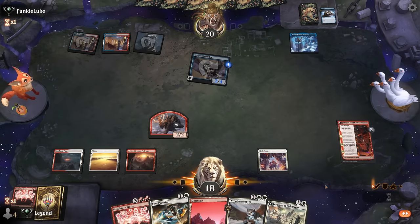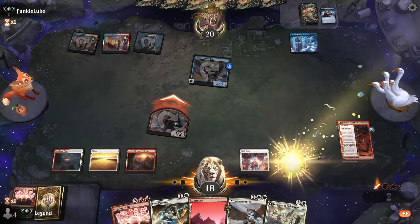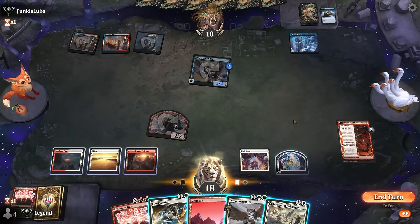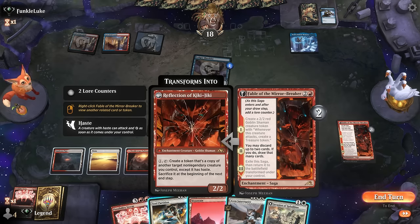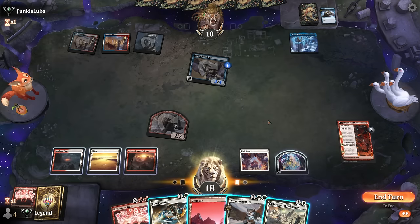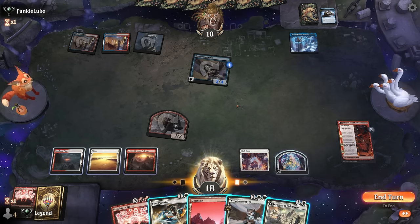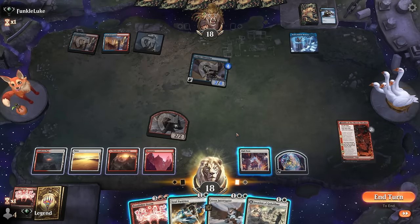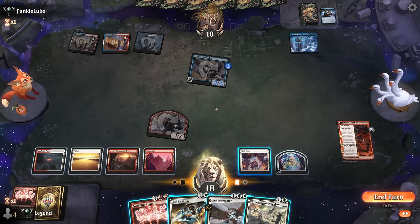We attack, get a Treasure, and now I can cast Possibility Storm. Our opponent is locked out of casting spells — so are we, but we'll eventually get a Reflection. If the opponent races, we win the race; if they hang back, we can end of turn make a Shaman. Alternatively, could keep up Interrupter or Soul Partition. We can always eventually sacrifice High Noon to deal five damage to the Shredder. Let's try it — hope they don't have a Spell Pierce.